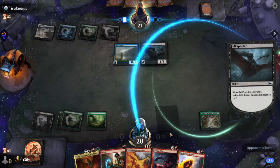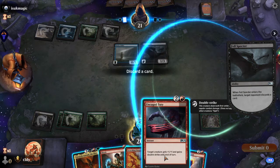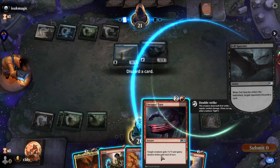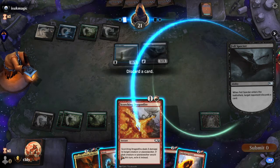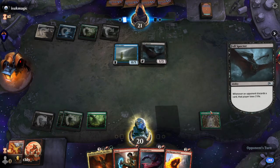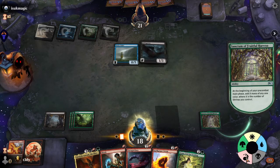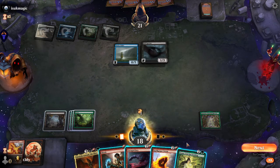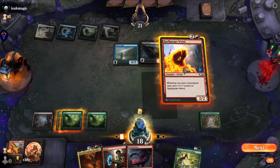I gotta discard. I guess I'll discard Uncaged Fury — no, I want to use that to double Vivictus. Okay, so I'll add a red mana.